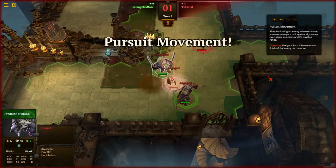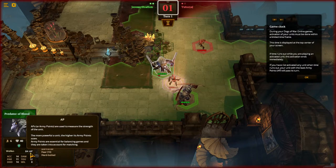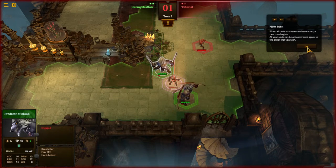During your Dogs of War online games, activation of your units must be done within limited time — that's the number at the middle top here. You're going to have limited time per turn. If time runs out, this activation ends immediately. If you have not activated any unit when time runs out, your unit with the least army points will pass its turn. That would be AP right here. When all units on the team have acted, all your units can be activated once again, in the order that you wish.